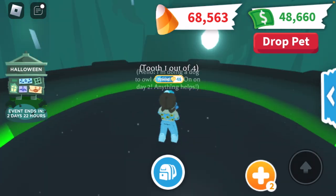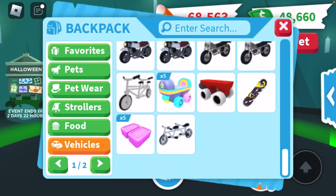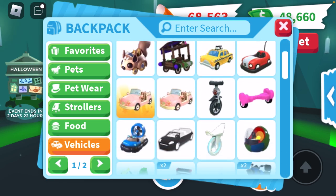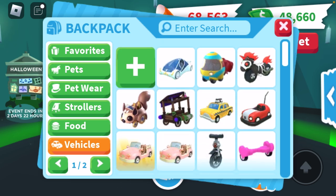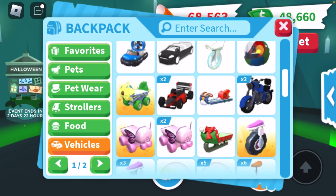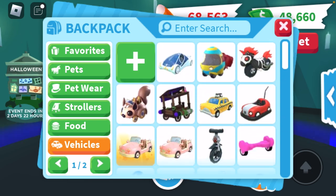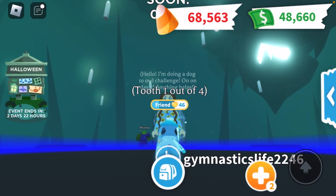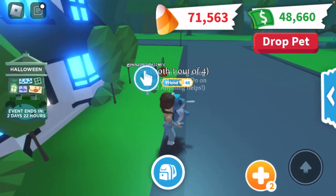I'm going to play tile skip really quickly and then show you guys all of our vehicles. Here are pretty much all of them, but I do want to show some of them out because they're really cool — I want to show some ones I don't usually show. I'm willing to trade all of my vehicles except for the evil unicorn cycle and the egg delivery machine. I beat tile skip all by myself, which I'm very happy about.